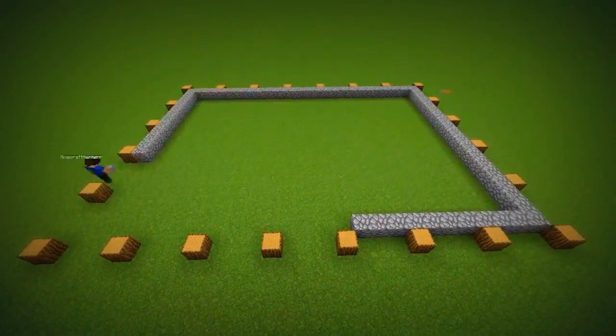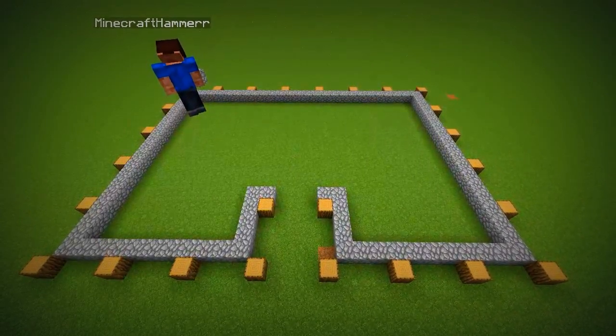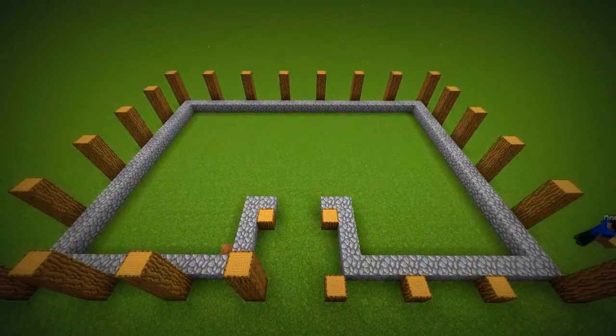Start with a large rectangle foundation with a small opening at the front. Raise the frame by three blocks and connect the top.